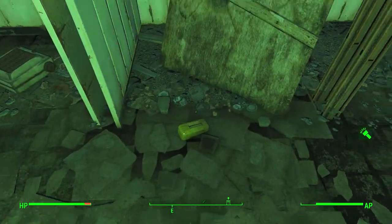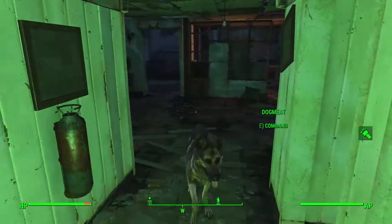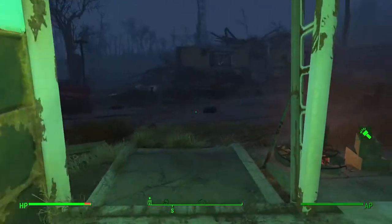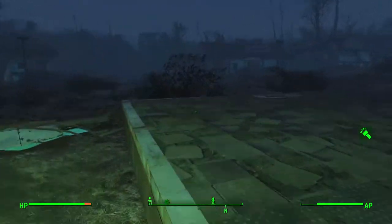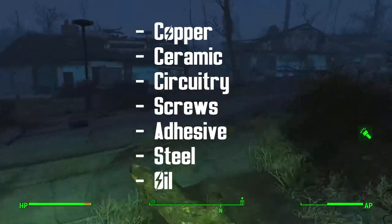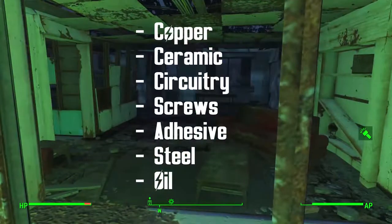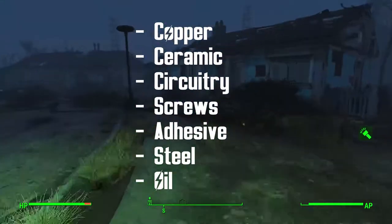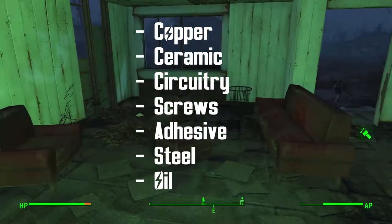Hopefully this list has given you some sort of idea on what to pick up when you're travelling around the world. The items on this list are the things I most commonly look out for and what I keep in my inventory if I have to get rid of some stuff to free up some space. Just remember to keep an eye out for the following things when scavenging: Copper, Ceramic, Circuitry, Screws, Adhesive, Steel, Oil. These are the semi-rare items in Fallout 4 that you'll need most of the time, apart from steel of course as that's quite readily available from your base.